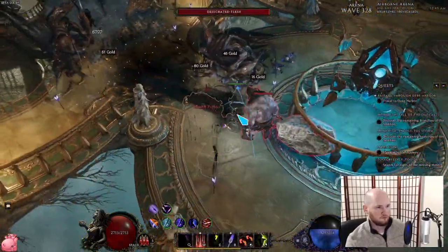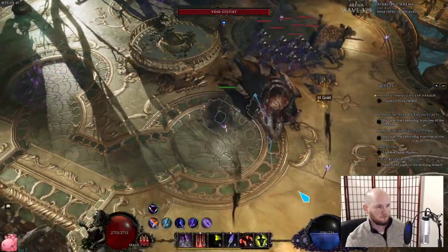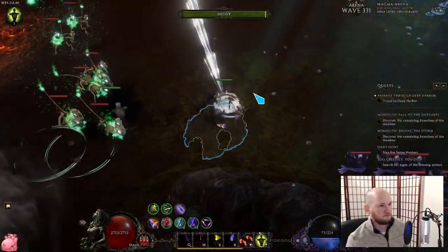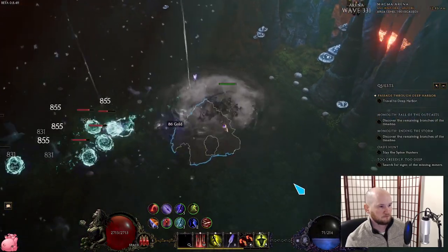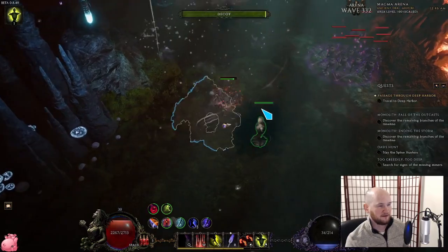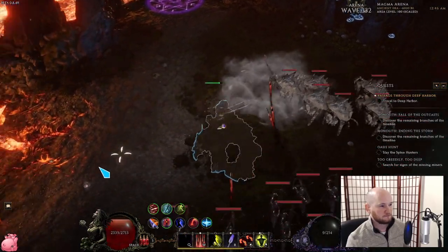Going into this build, I only knew that it's kind of a different play style for a bow character. Not nearly as much clicking, not as much kiting back and forth. You don't really feel like an AD carry from League of Legends. You just kind of have a long duration non-hit damage over time skill, and then you kite monsters into that area and then they take a ton of damage. I didn't know much going into this, but I've been learning a whole bunch and it's kind of busted.